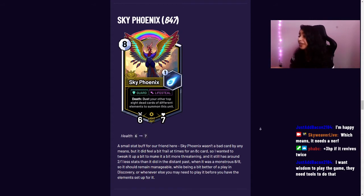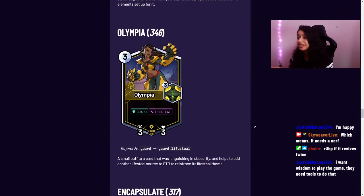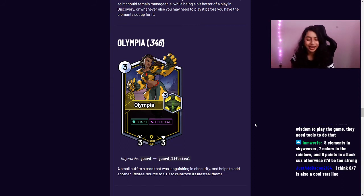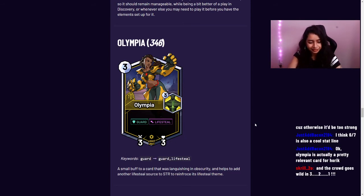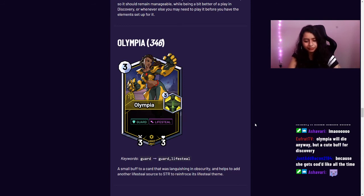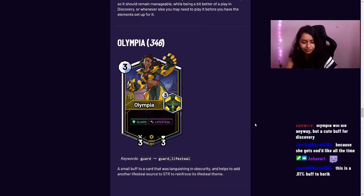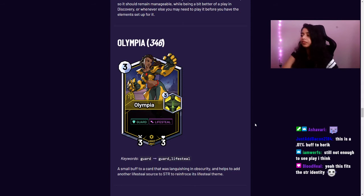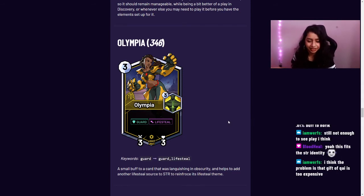Olympia gained Life Steal. She was in literally the bottom five Strength cards — she used to be great with Gift of Choir as a 3/2 Armor, but she's been languishing. Strength is supposed to have Life Steal cards as part of how it heals — leveraging its unit-based gameplan. Last week Mushka lost her Life Steal, and rather than going net neutral, Olympia got a buff. She's also a light card thematically, so Life Steal fits dramatically.